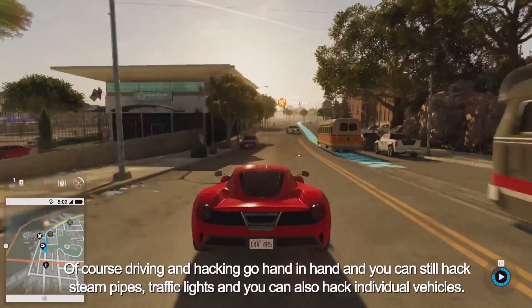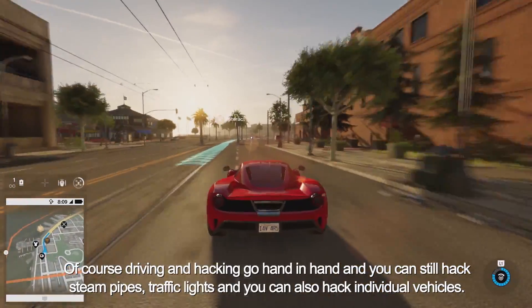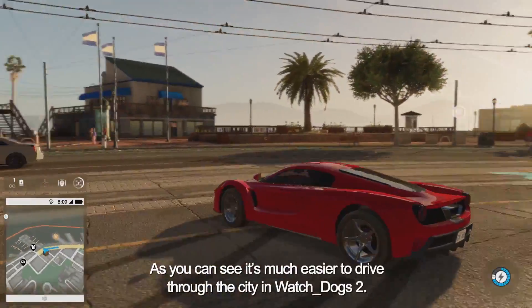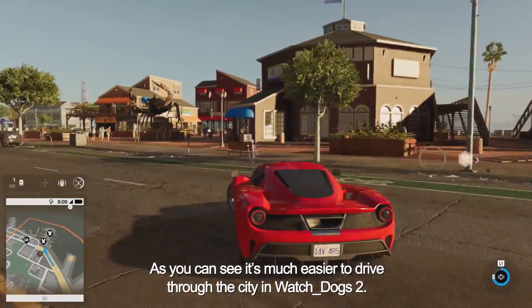This is a particularly important improvement because San Francisco is known for its steep hills and tight winding streets. Of course, driving and hacking go hand in hand, and you can still hack steam pipes, traffic lights, and also hack individual vehicles. As you can see, it's much easier to drive through the city in Watch Dogs 2.